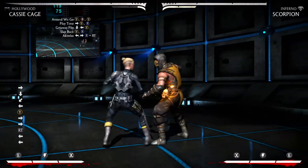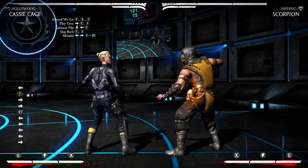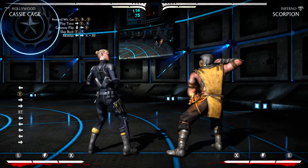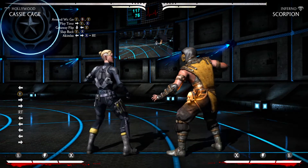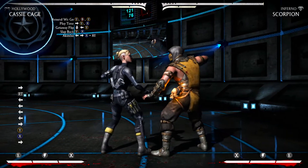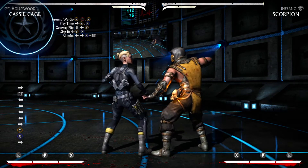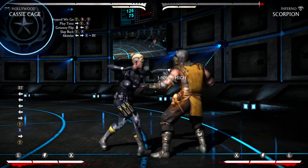Then you're going to run cancel — to run it's forward-forward, Right Trigger. After the Right Trigger, wait until the opponent comes down to your chest or waist height level. Then start your Slap Back, which is 2-1. After the 2-1, follow it up with Akimbo — back-forward 1 and Right Trigger. Slap Back and Akimbo should be one fluent motion.